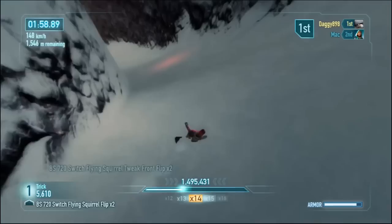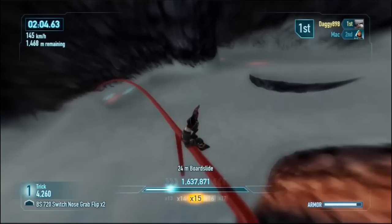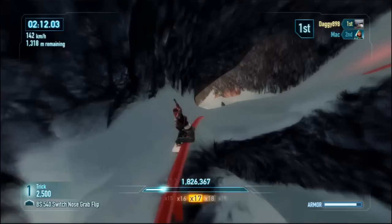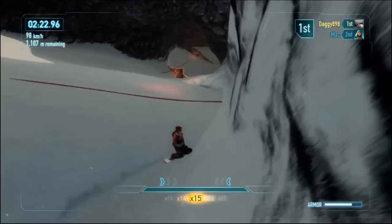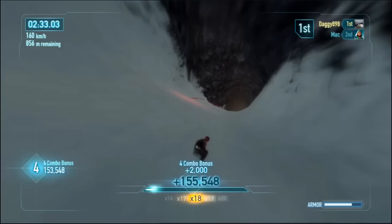I was thinking about it - it turns out how the grab buttons work in this game is that it's not like SSX3. It's like SSX3 on the PlayStation, not on the Xbox. Because on the Xbox version of SSX3 you have grabs on X, B, and Y. But apparently that's not the case in this game - you've actually got them on the bumpers, which are equivalents to L1 and R1. Which is very nice, I like it a lot. I just didn't know it until now.